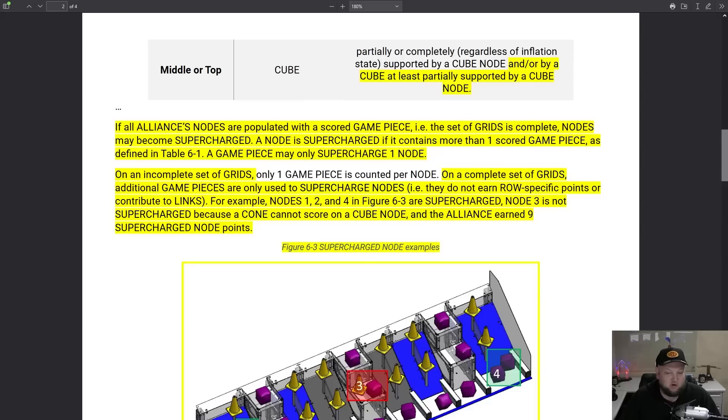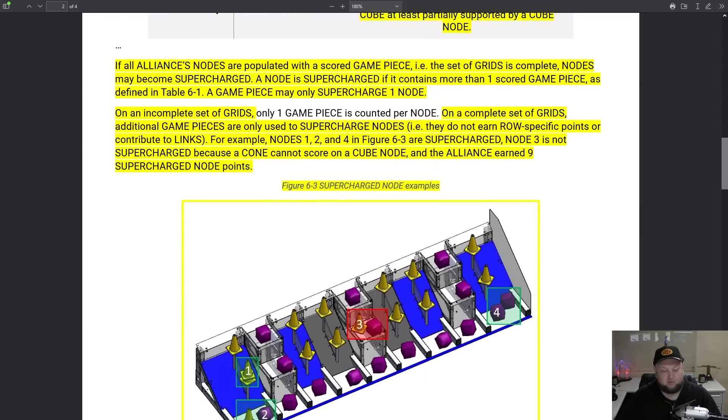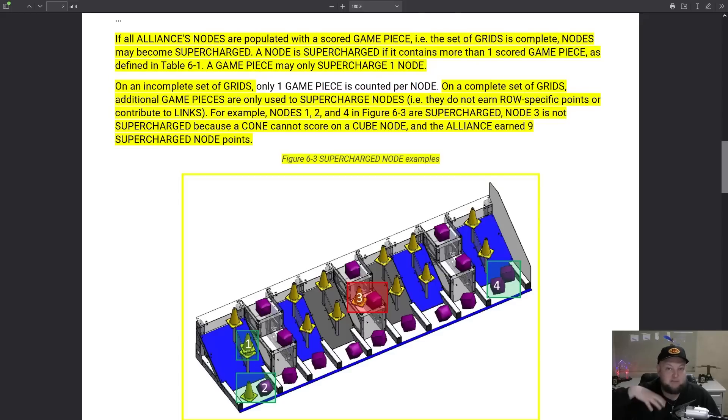A node is supercharged if it contains more than one scored game piece, as defined in Table 6-1. A game piece may only supercharge one node. First off, you need to have a fully complete grid for any supercharging to happen in this game. So if a game piece comes out or anything like that happens, none of your supercharged nodes will count — they'll count for the original piece, not for the extra one on top of it.